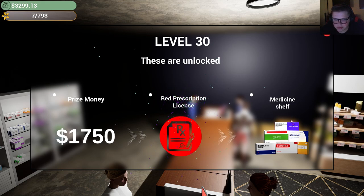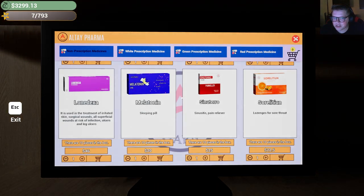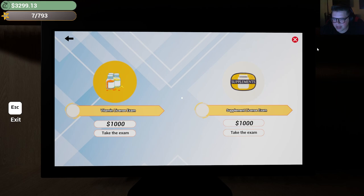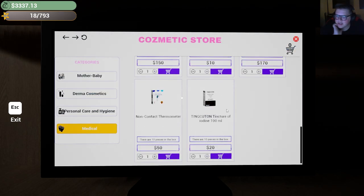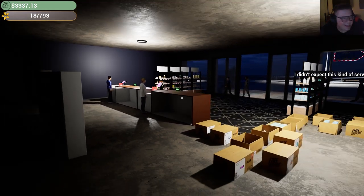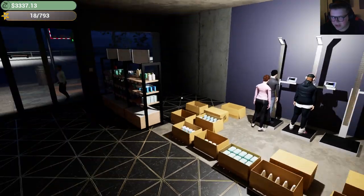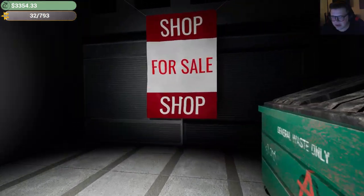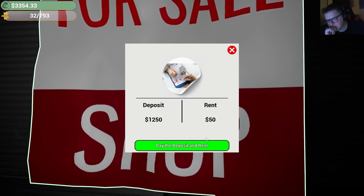All right, there we go — we got some prize money, red prescriptions, and an even larger medicine shelf. It says we can go past 30 but there's nothing actually to unlock because that's max right there. We just have to get the money for the exams. So as far as levels I think we're maxed now; we just gotta coast for a while. Now that I've got a little bit of money, I think it's finally time to maybe take care of the pharmacy — fix the walls and ceilings, and dare I say, I think we definitely need a warehouse. That's a steep deposit but let's just buy it.